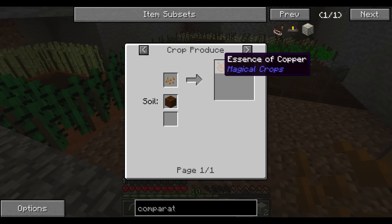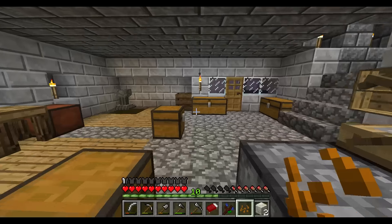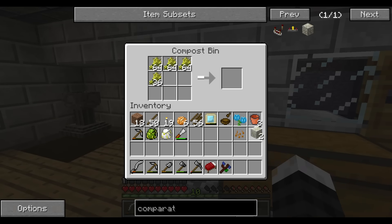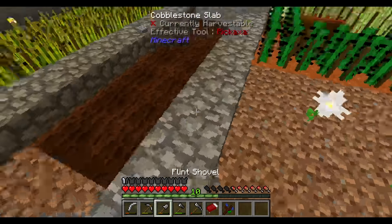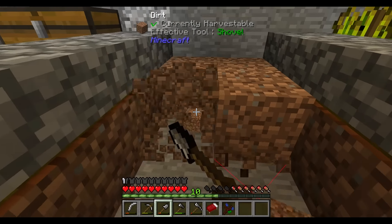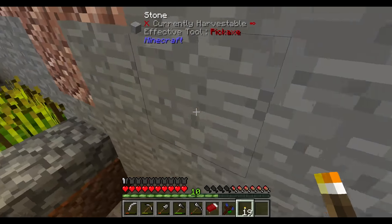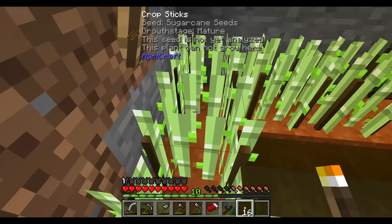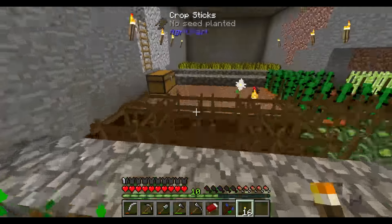So, copper seeds: tilled garden soil, essence, and then a bunch of this essence will make six copper ore and we can smelt it like that. And finally! So what I'm going to do is, since I have four, I'm going to go plant all four and let that thing grow. I'm going to leave those and actually dig this up and change this to the other type. And if I put this here - yeah, I thought so. Let me just put that there. All's good.